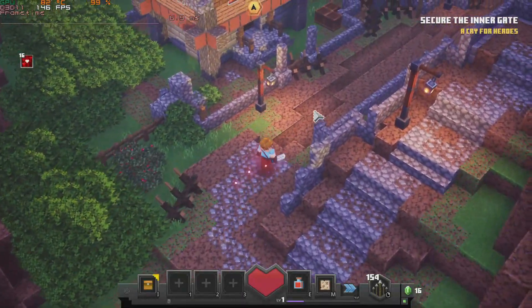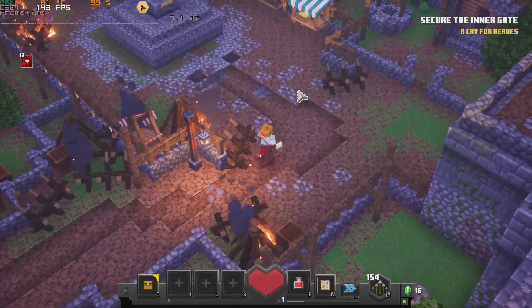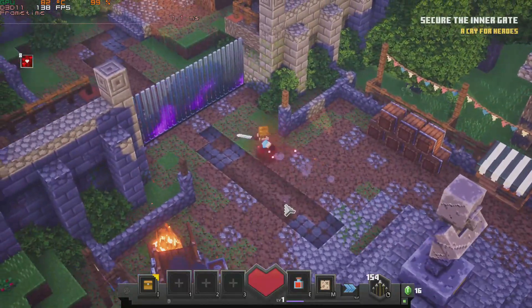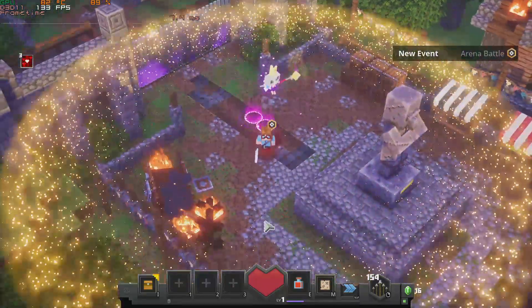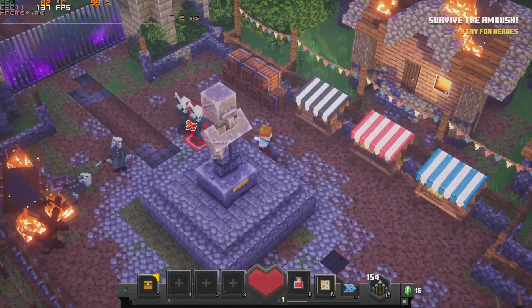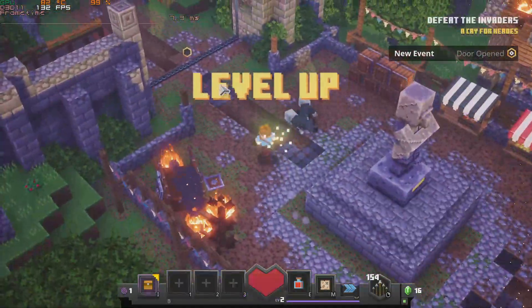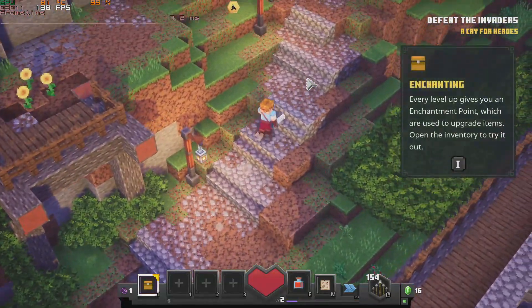Moving over into Minecraft Dungeons, at 1080p on the fancy quality setting — which is the highest quality possible — we are above 100 FPS at all times, averaging around 130 FPS. For this style of game this is really good since you want some overhead for when you get into the later stages with lots of action, items, enemies, and explosions. Coming in at 130 FPS means you don't really have to worry about this game ever becoming unplayable in the later stages.